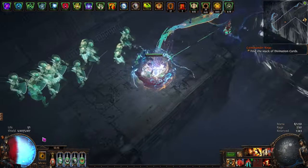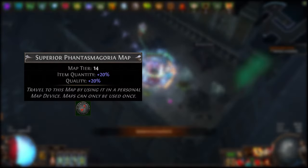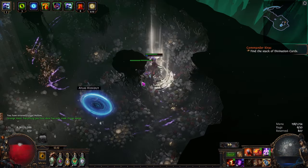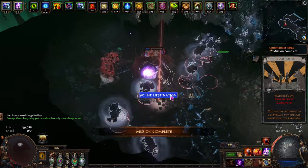For example, if you were to have 98 out of 100 regular maps completed on your atlas, leaving Phantasmagoria and Colonnade incomplete, Kirak will only offer those maps. This is an interesting method of farming strong divination cards in stacks, and it's also the strangest due to the nature of it.